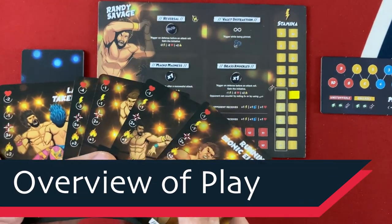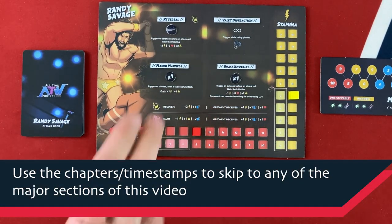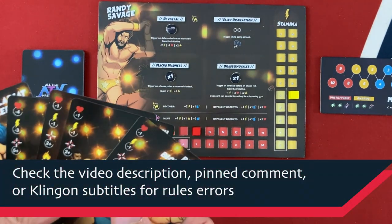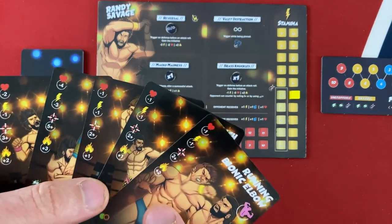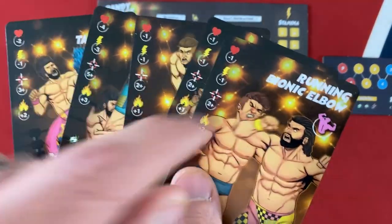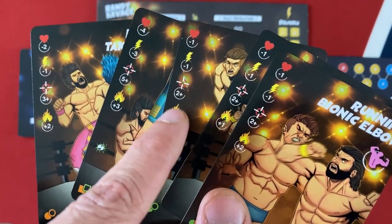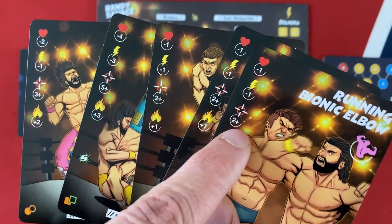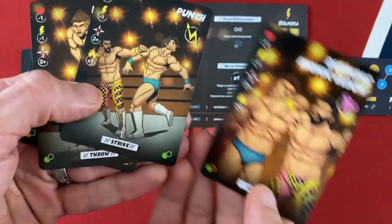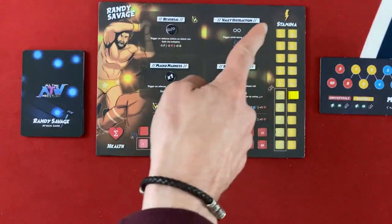In All-Time Wrestling they have a solo mode, which is what I'll be showing. They have several different ways you can play — a cage match, a last man standing match, and even a campaign where your character goes through different phases of their career, gets level ups, and unlocks different allies and things. I'm showing just the basic game. You're playing attack cards that deal a certain amount of damage, cost stamina, require a certain roll to hit, and give you momentum.